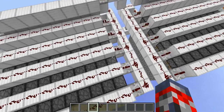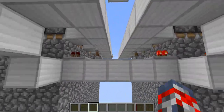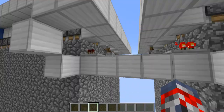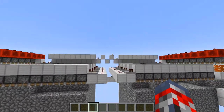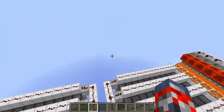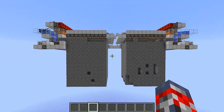Over here you have the little pusher that pushes all the cobblestone down by just flicking the lever right over here, and it'll push it down as you can see right there. And of course you have an on and off switch right over here which stops the farm from working if you don't want it running anymore.